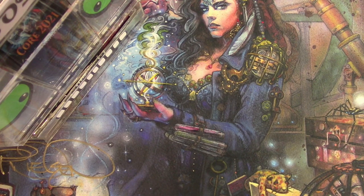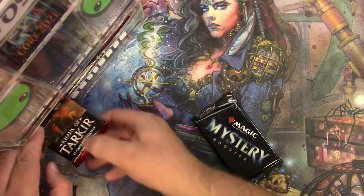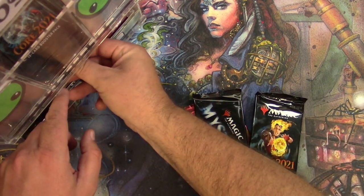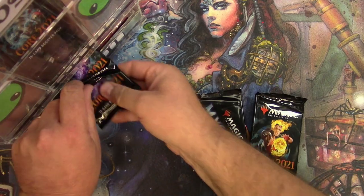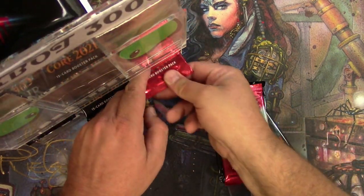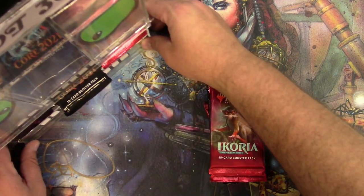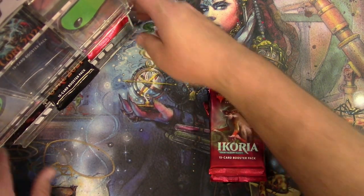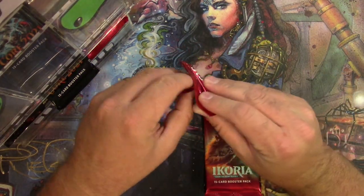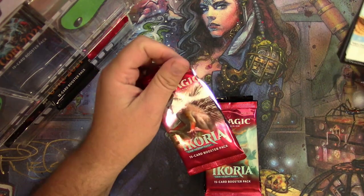All right, next up is William Baldwin for these packs — two cores and two Ikorias. Get back, pack bot. Crowd and Sycophancy over here. Okay, Ikoria — good luck William. Let's try it this way since most of the time it works lately.